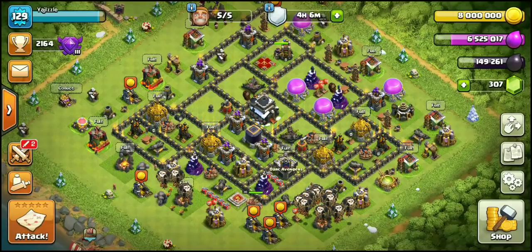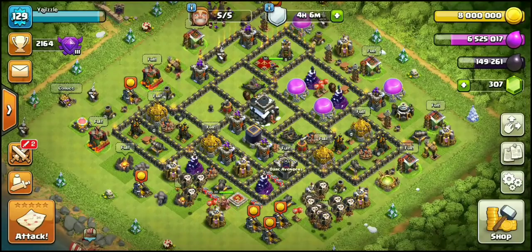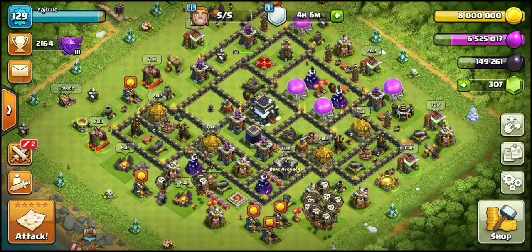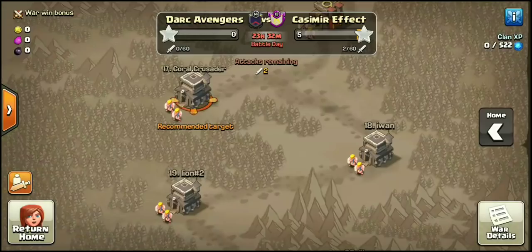What's going on guys? This is Riggs from Clashing FFS bringing you the very next live attack video. It has been quite some time since I have done one of these. I've dusted off this Town Hall 9 — I have been farming my mini, my baby Riggs account for quite some time, farming it really, really hard. But I dusted off this Town Hall 9, got back into war, and I am currently in Dark Avengers, the sister clan to Forge from Steel.